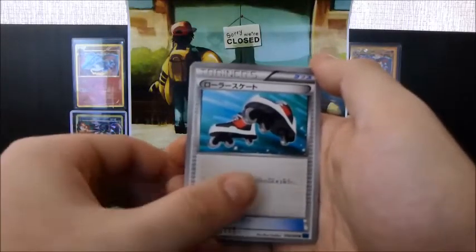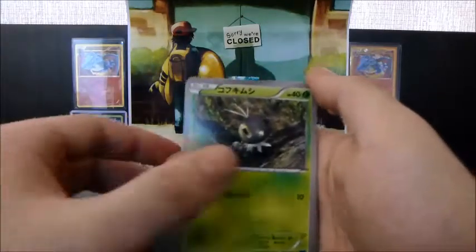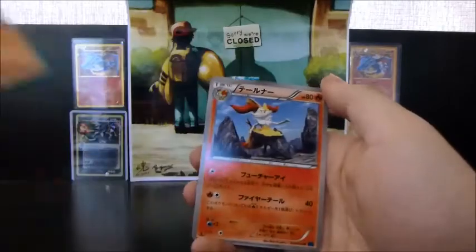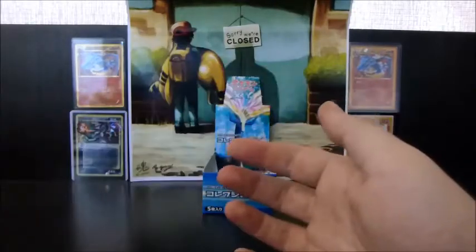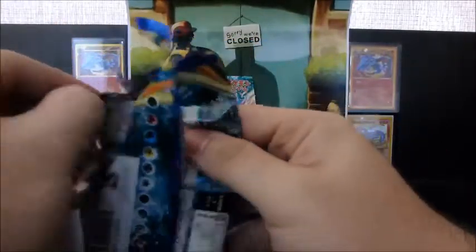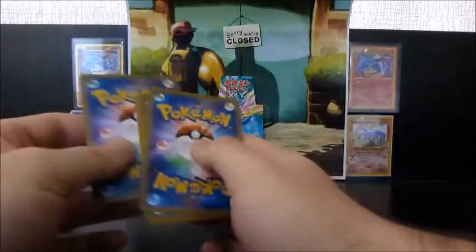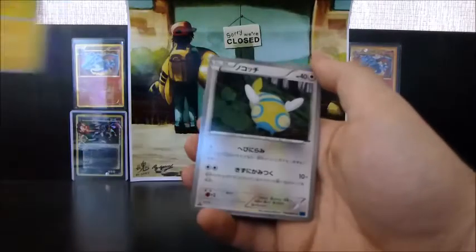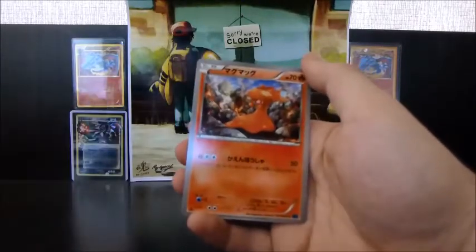These are Roller Skates — very inventive naming. Scatterbug, Phantump, Herdier, and a Braixen. Imagine Mega Charizard EX — oh my god, so amazing, cannot wait to see that. This is Muscle Band, Pikachu, Dunsparce, Slugma, and a Conkeldurr.